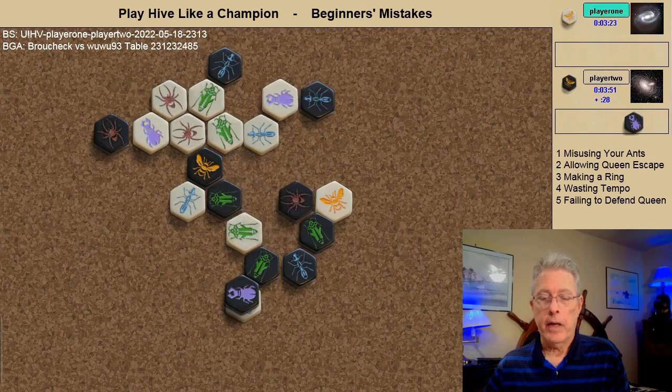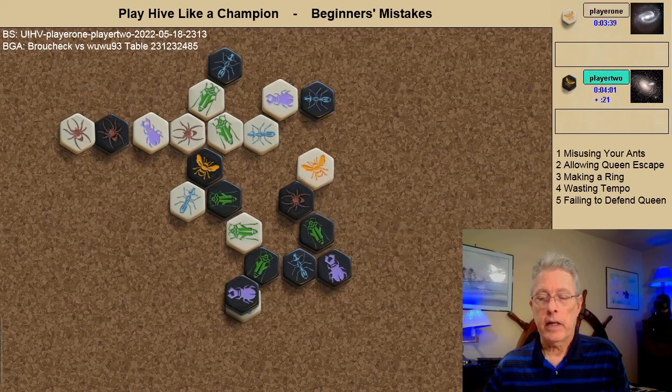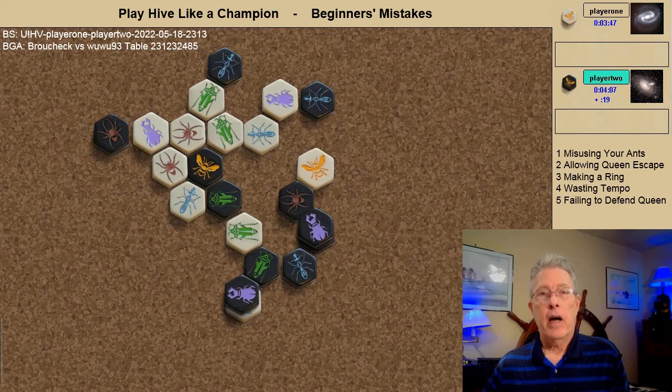The spider vacates the kill spot and the second black beetle comes in. White spins a tempo to move away from the two black attacking bugs. White now has five of the six bugs attacking the black queen but no white bug available to take that final kill shot, and the black beetle moves forward.